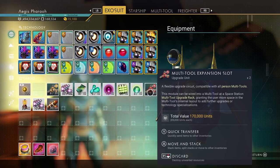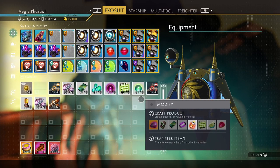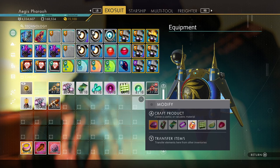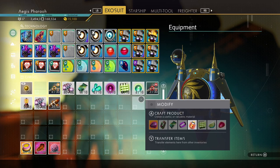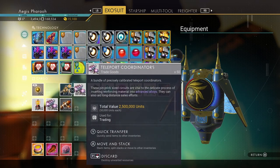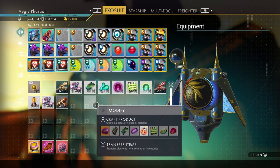I also got some multi-tool expansion slots, which are again pretty nice. One thing I didn't get in this particular haul was salvage frigate modules - those tend to be what newer players who've just got a freighter are really looking for, but I can assure you that you're actually probably equally likely to get salvage frigate modules as you are cargo bulkheads. The other items I got that went into my freighter inventory were some warp hypercores - about five of them - which are again some very welcome changes to the loot.